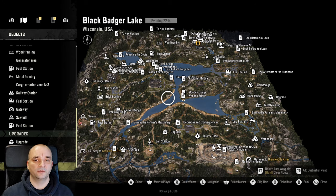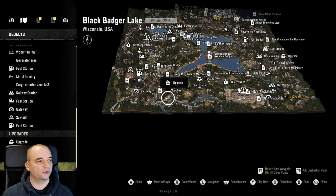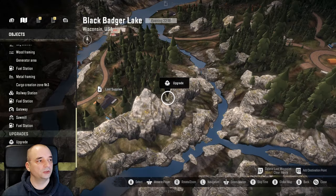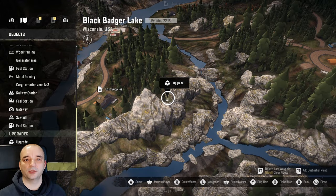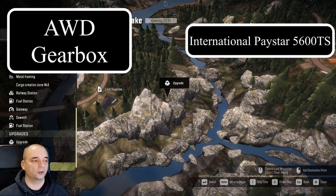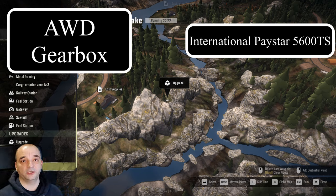And now the last upgrade on this part of the map. It's located on the bottom left-hand corner of the map, just here on top of the mountain. And this upgrade is actually an All-Wheel Drive Gearbox for the International Baystar 5600 TS.